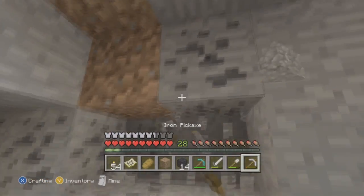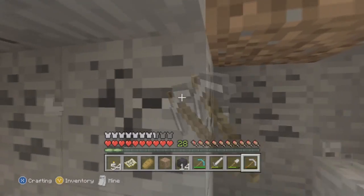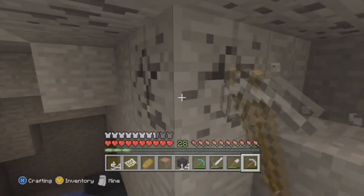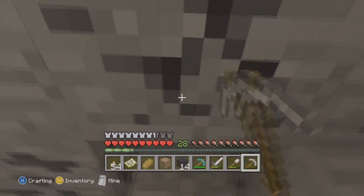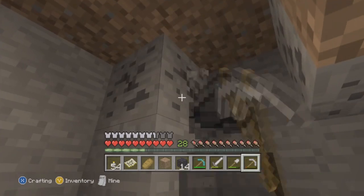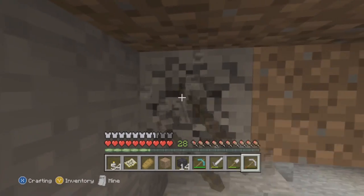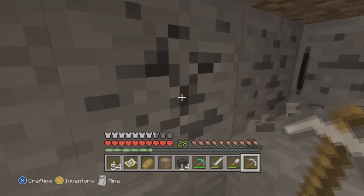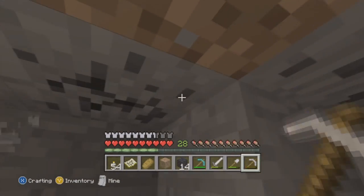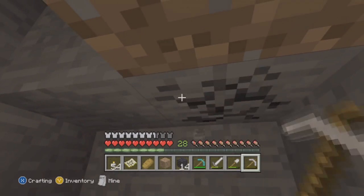I could have added Unbreaking but I don't think it would change my data because all I'm looking for is speed and how they compare. For the axe versus the sword, we're going to compare how many hits it takes for the main mobs. The mobs I selected are the creeper, the skeleton, the zombie, and the spider — just the four generic mobs you see the most in the game.